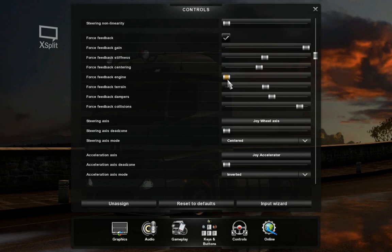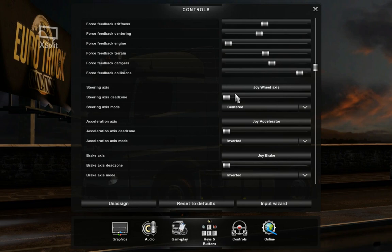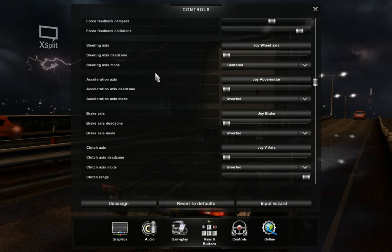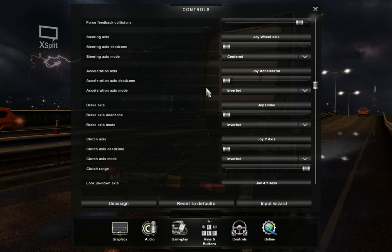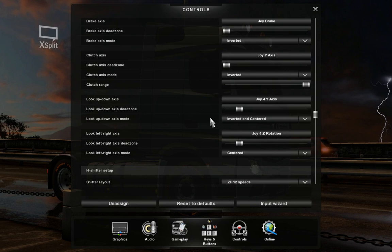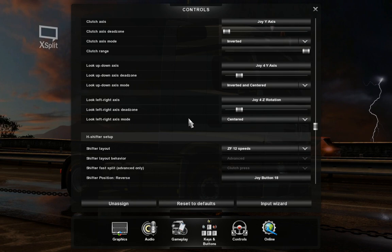Terrain and collision dampers — according to your preference. Collisions particularly I like to feel when they happen. No dead zone applied on the G29. For looking up and down on the joystick, the mode needs to be inverted and centered, with a little dead zone so the camera doesn't drift unintentionally. Looking left and right goes on the rotation axis.